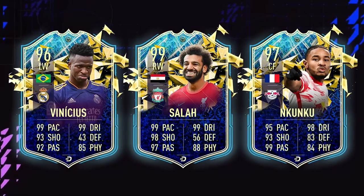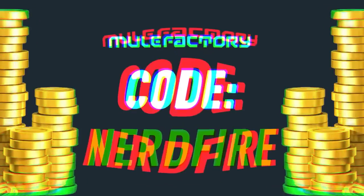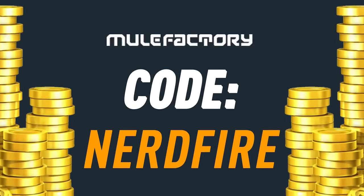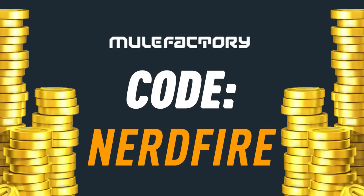It's time to open up the upgrade packs for the Bundesliga Team of the Season. Are you out on coins when Team of the Season is just around the corner? Head over to MuleFacturing.com for the cheapest, most safe and reliable coins, and use the code NERDFIRE at the checkout for 5% off your order.